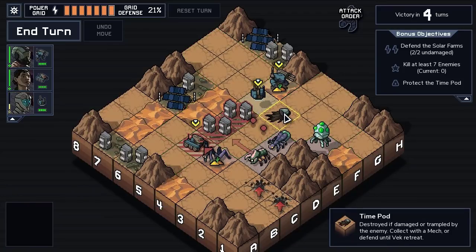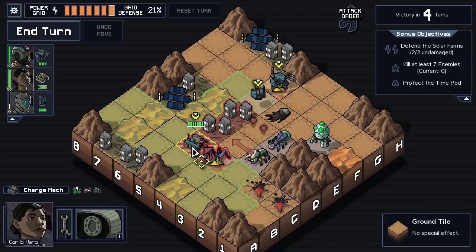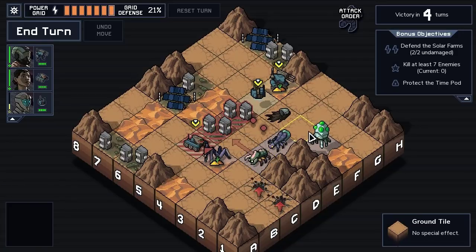If I move the defense mech here to pull the Scion forward so we can zap all three, then I can't protect this building any other way. I have a play here that only kills the Beetle, and that's not great. I think we're really going to have to puzzle this turn out.